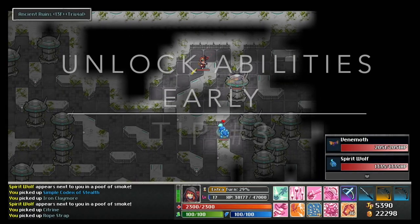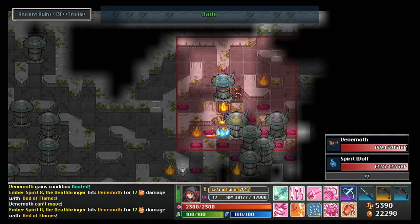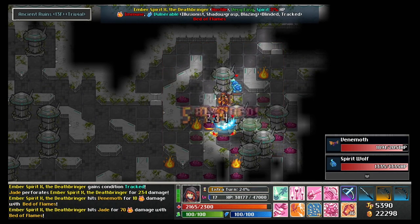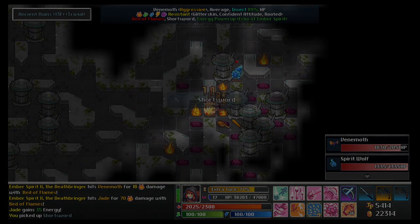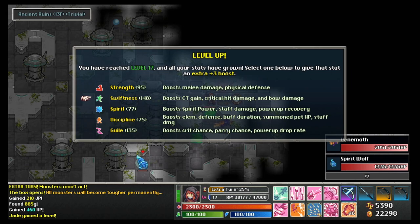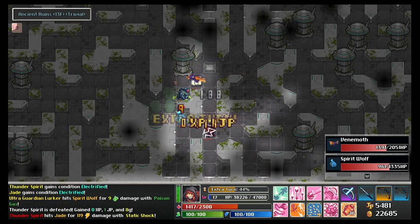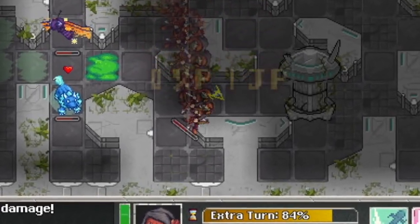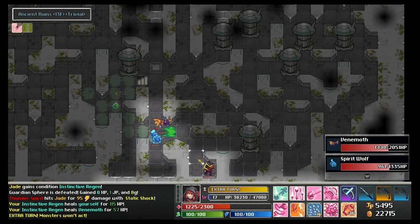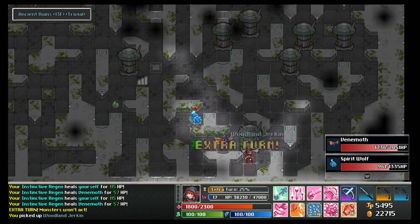Tip number three: unlock spells and abilities early. There are two things that happen when you kill monsters in Tangle Deep — you gain experience, and you gain JP, which stands for job points. In the beginning they sort of go hand in hand. Experience raises your level, which allows your character to get stronger, and JP, the job points, allow you to unlock new abilities for your character. Remember, new moves equals more advanced and powerful combat.